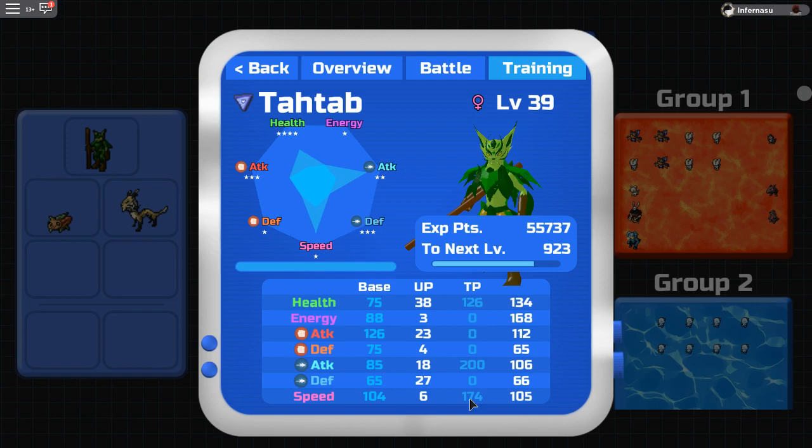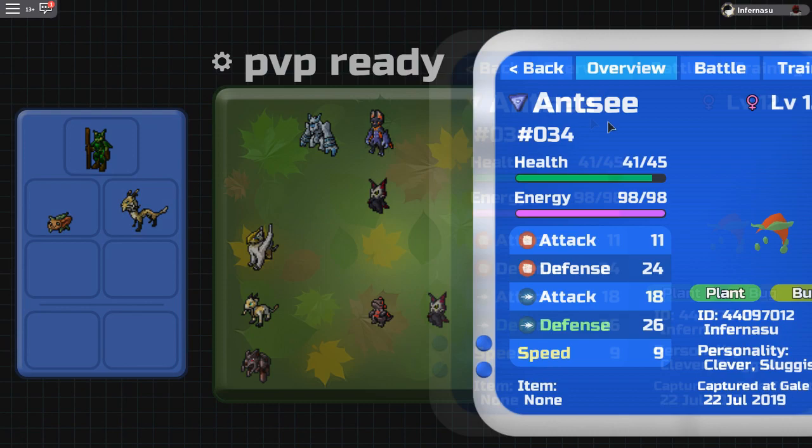As you can see, I have 174 speed and 200 attack. This right here is the total TP, which is what you need for PvP. If you want to train a Lumion in a specific base stat — like if I want my Tatab to have a lot of energy — I can EV train it in energy.